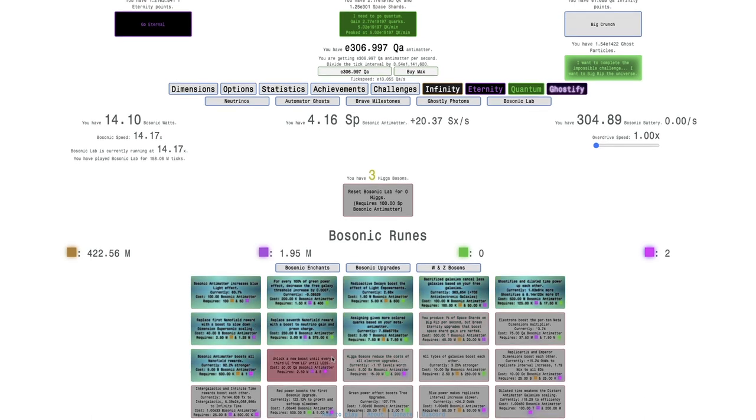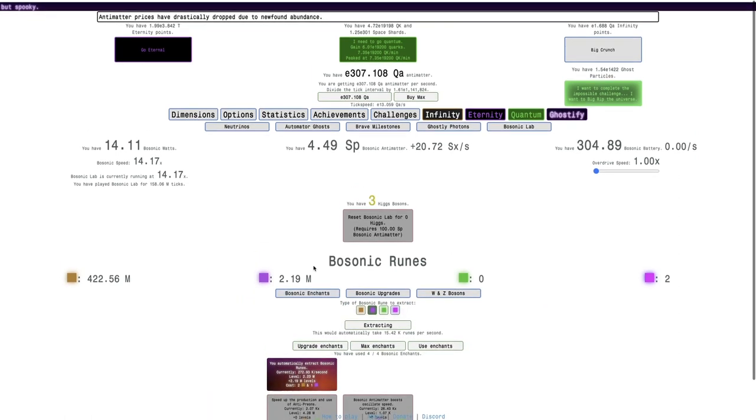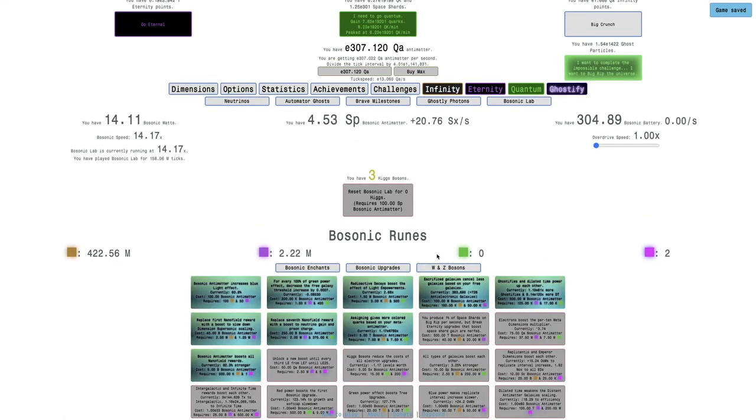I'm at 1.8 million Eternity Bosonic Runes. What I'm trying to do is get enough so I can get 2.5 million, and then get 5 Ghostly Bosonic Runes — I'm already at 2. If I can get that, it'll allow me to unlock a new boost every third light empowerment from light empowerment 7 all the way to 25. So that is something I definitely want.